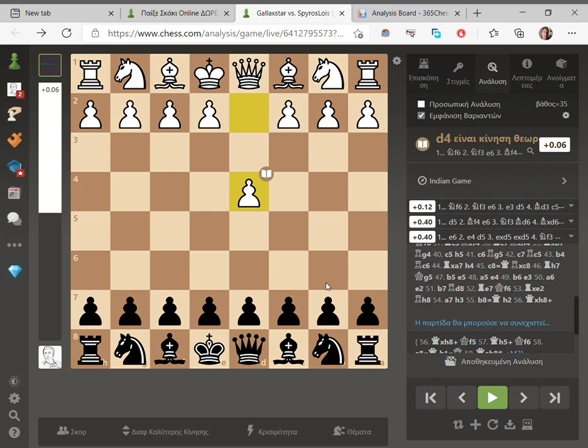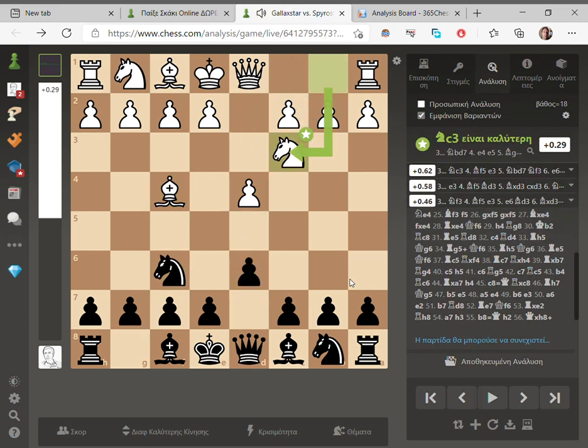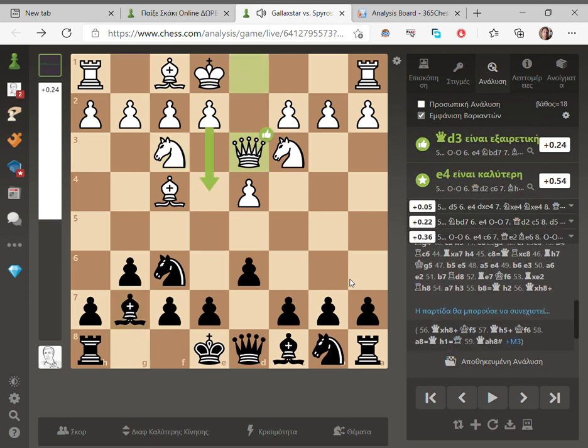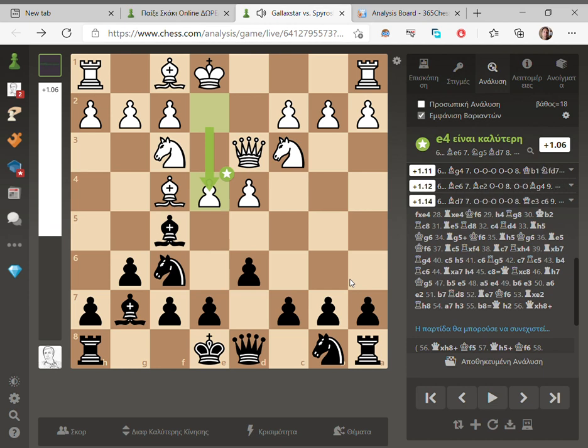Hi guys, this is King's Indian defense. That's the default. Actually, did he try to play London? Okay, so far it's so good, but that blocked me.